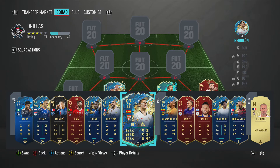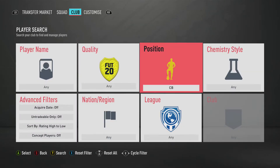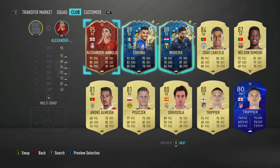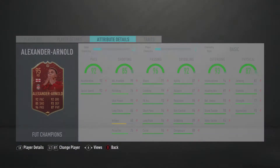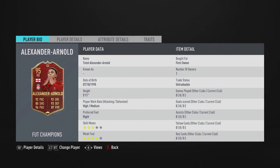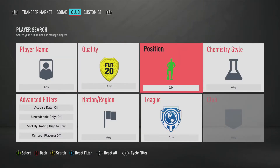Normally we use Reguilon at left back, but after an insane pull in our rewards this morning — I'm recording this on a Thursday — we did pick up the red Trent Alexander-Arnold, who we're going to play off chemistry at left back. I haven't played any games with Trent yet, so I don't know how he'll play there compared to right back when he's off chem. We'll play a few games in rivals before the weekend league.